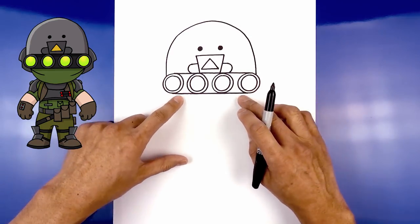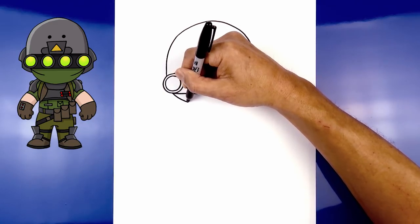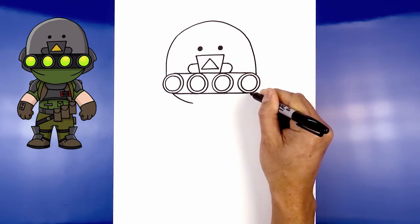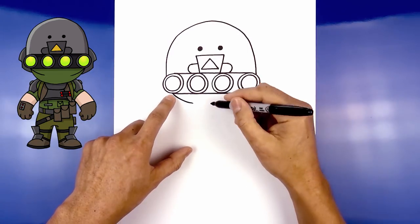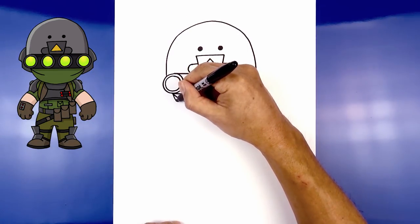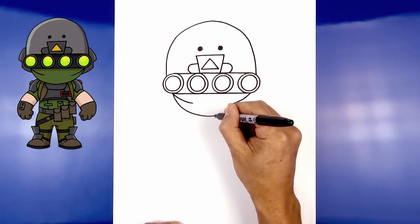Now let's draw the bottom of the mask. Start with the wrinkle first — starting at the bottom of the circle, curve down and then in. Do the same thing on the right side. Now draw the bottom of the head: from this point, curve down and in towards the chin, then work our way back up towards the right side.